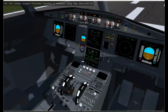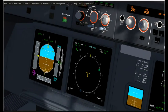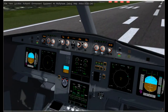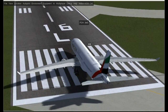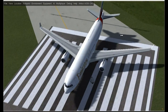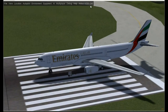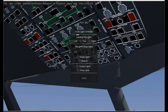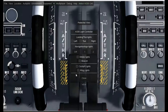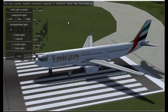You'll even get that outside. Let's check out the lighting on this aircraft. Click on lights — you can also control it from the lighting panel over here, but I'm just going to be using the dialog because I'm going to look at it from outside.